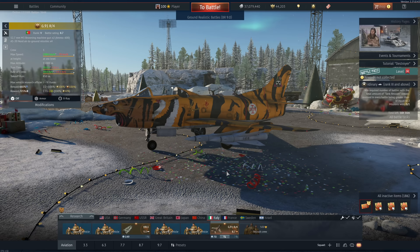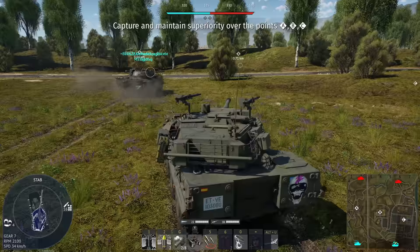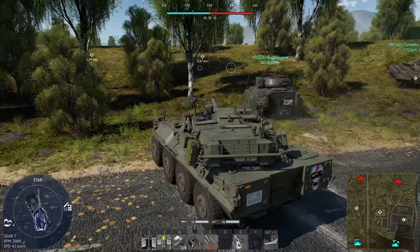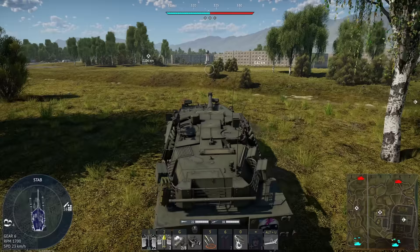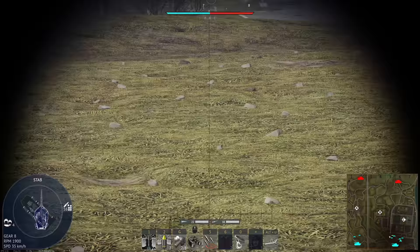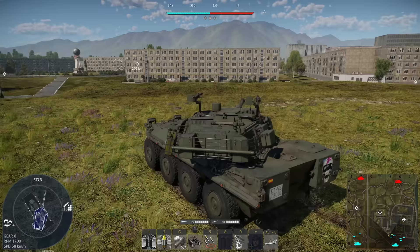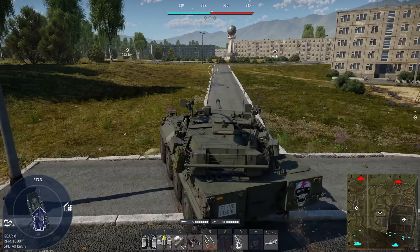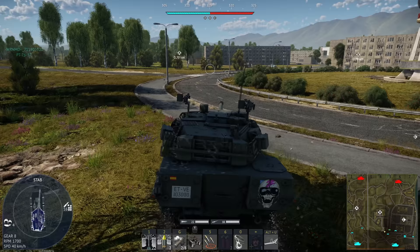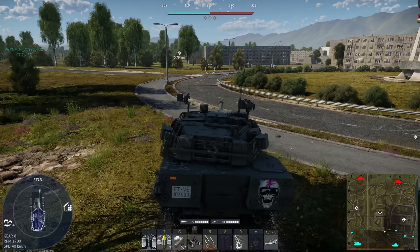Okay, we're on Sversk. It's a terrible map for a wheeled vehicle like this. This is the same syndrome as Merkava — your vital moving components are all stuck up front. If we reverse out to shoot at an enemy, generally our ammo's going to get hit, or our transmission, or we get over-pressured to death. But really you want to be on a big open map with something like this, so we're going to crawl around the outside instead.